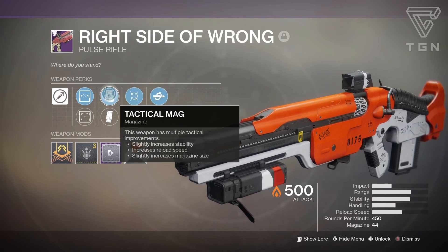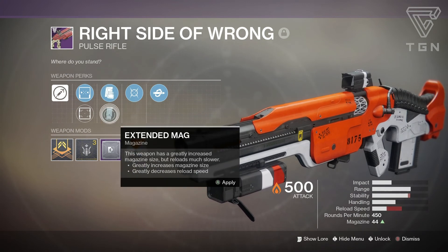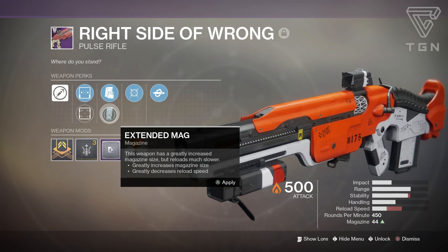Magazine wise you have Tactical Mag, which slightly increases reload speed and slightly increases magazine size. They also have Extended Mag, which greatly increases magazine size at the cost of reload speed — it drops that reload speed a lot.